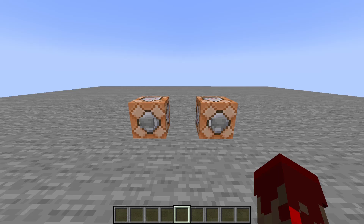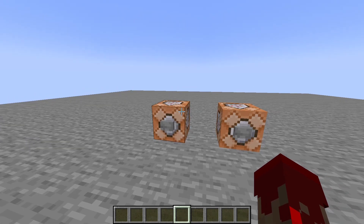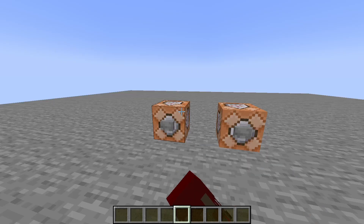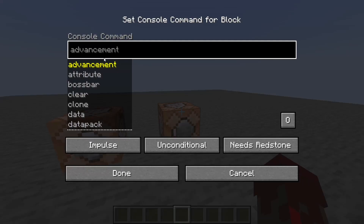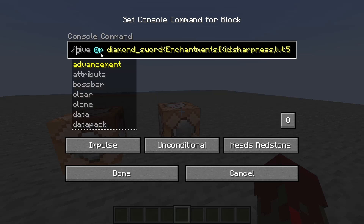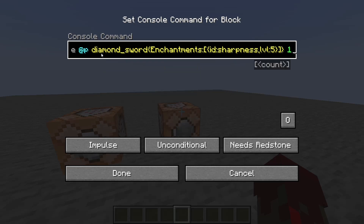There are two main ways you can enchant items in Minecraft and it's super simple. The first one is using the command /enchant, and the second one is using the command /give. The give command looks like this: give @p diamond_sword with enchantments ID sharpness level 5.